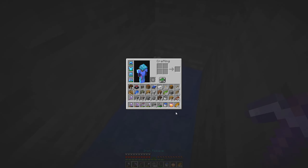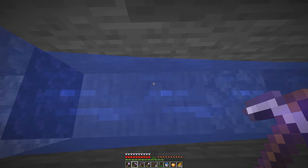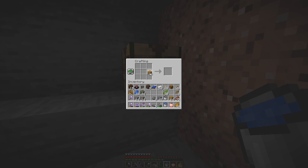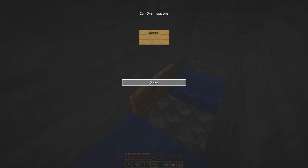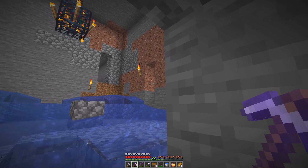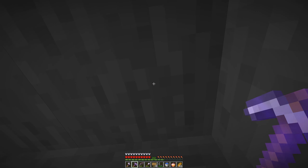That was actually very convenient that we were able to quickly get that. So the soul sand goes right here. I think technically I would dig these two down another one, put fences there, and put magma blocks under those fences. We'll see how this works so far. I think I need one slab here and I need to make signs. I tossed my sticks. I don't think we need a ton of them, but I think we need signs right here and here.